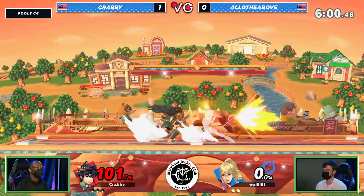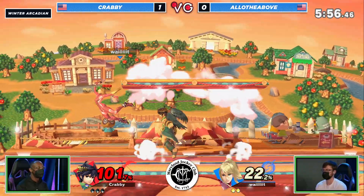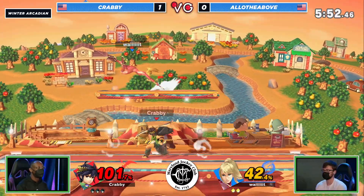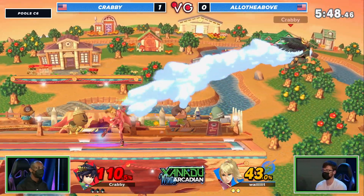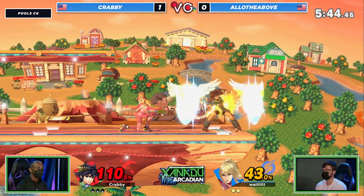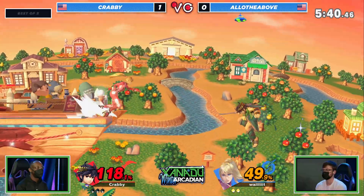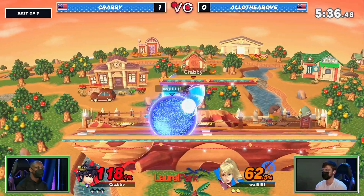The pivot walk — Krabby feeling himself here coming into the second stock, finding the nair into the fair, just racking on the damage, carrying coast to coast. So far the small stage really has not been to Allo's benefit because he just hasn't been able to get away. He's missing a lot of key techs, getting caught by a lot of reads and reactions. Krabby is able to follow up with plenty of time to get these punishes, and Allo managed to scramble his way out but even then can't secure an edgeguard.